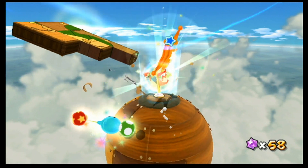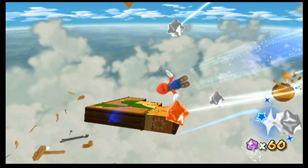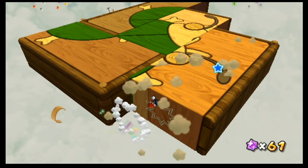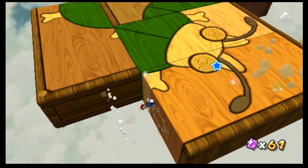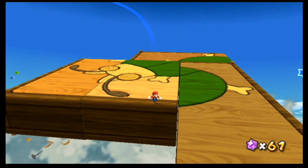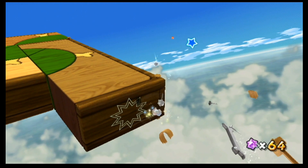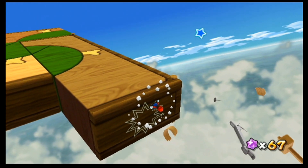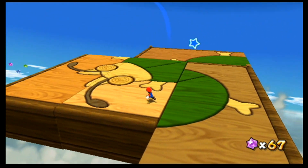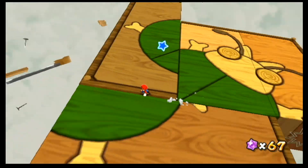Here's a Luma Shop — we don't really need that. Grab some star bits, missed most of them but that's okay. Right here, as you can imagine, we just kind of want to pound this. We basically have to pound every one of these three times. First is that one, now this one. We can grab some star bits over there too. Wait, only once? Okay.